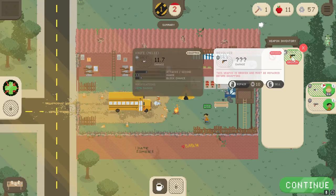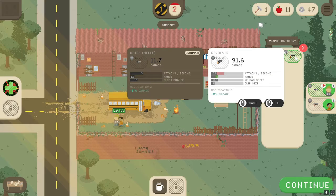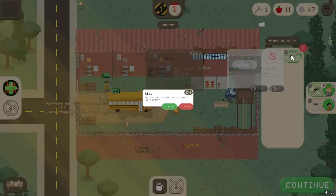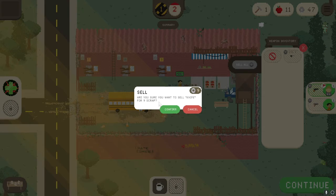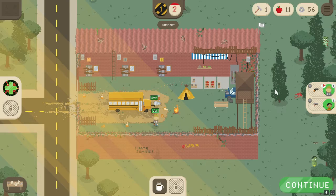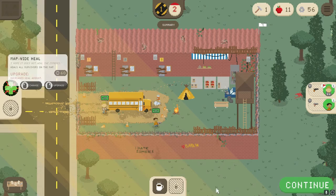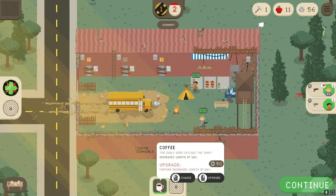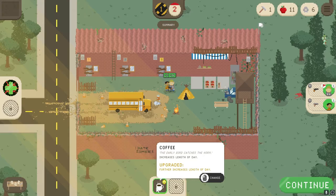To sell a weapon, click on it to repair it first — but note: if you're planning to sell it, don't repair it. A repaired weapon sells for 9 scrap while a broken one only sells for 4, but repairing costs 10 scrap, so there's no profit in repairing before selling. I can add another item slot or special power slot, but since I don't have extras, I'll upgrade the coffee passive to increase the length of day so I can loot longer.